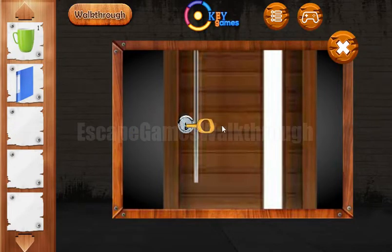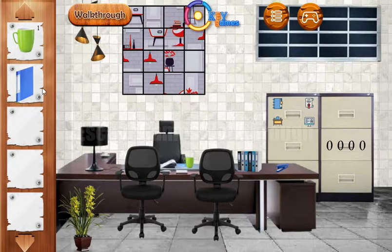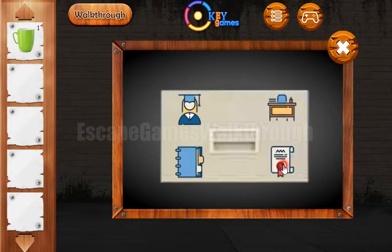Let's open the door and go in. Here we have a file with a hint — it's another four icons. Let's set these icons here: one, two, three, and four.